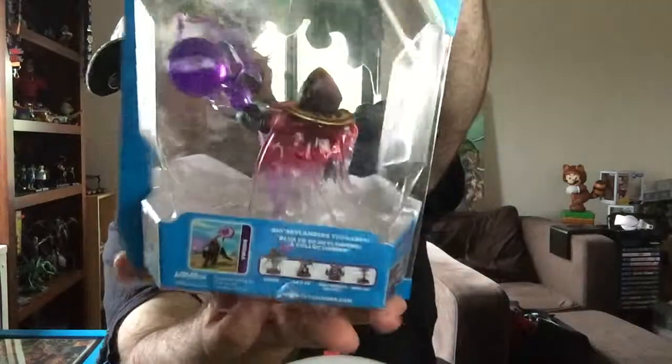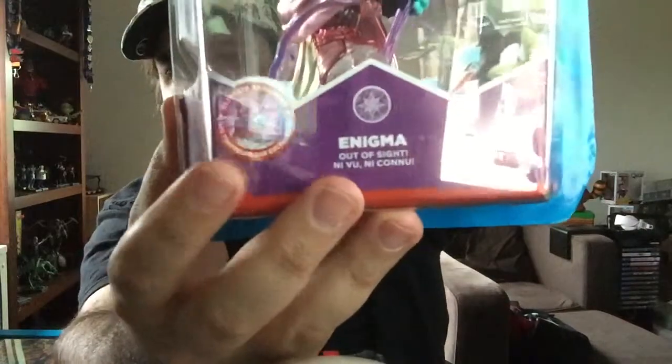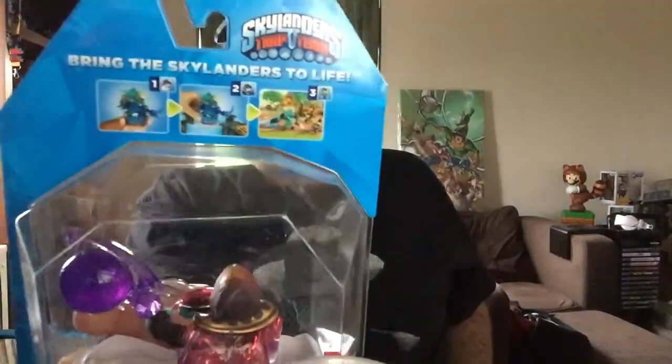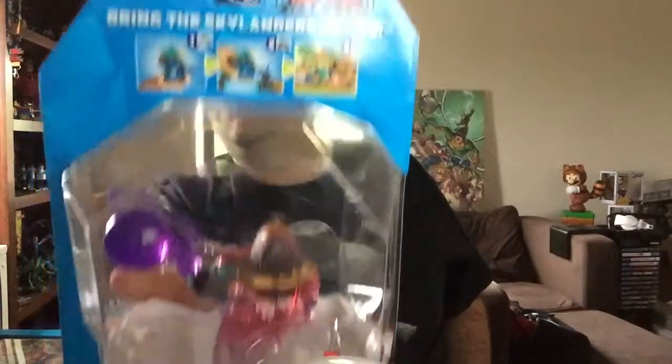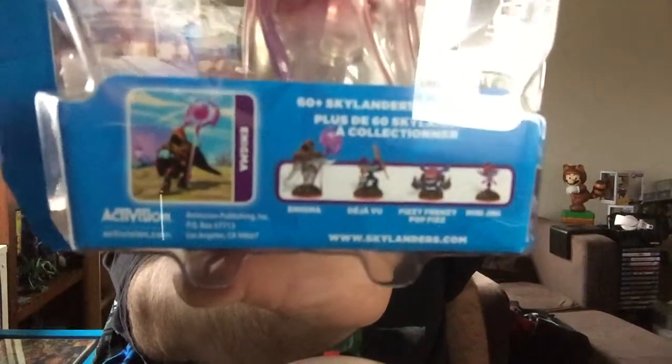So you can see Skylander Trap Master — Enigma. Let me give you a 360 view of Enigma here. Pretty cool. And you know it's a Trap Master because of the crystal weapon. Enigma's catchphrase is "out of sight." The back of the box gives you a graphic of what's going to happen when you put this on the portal, and of course gives you the other Magic Trap Masters that are out there, as well as an in-game shot of Enigma. Pretty awesome, pretty cool — really looking forward to it.